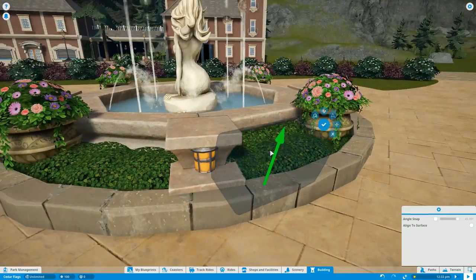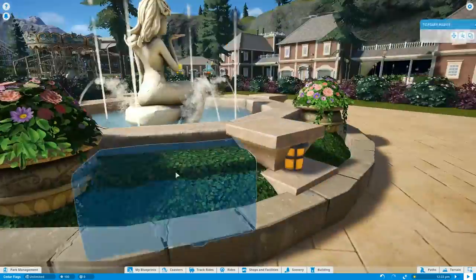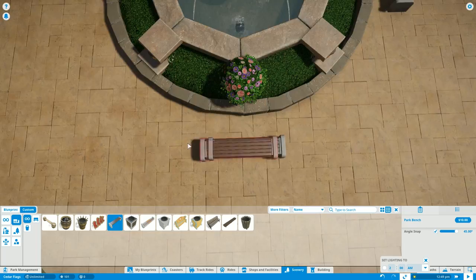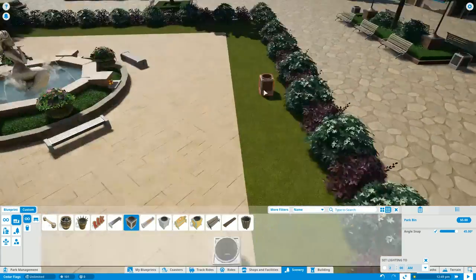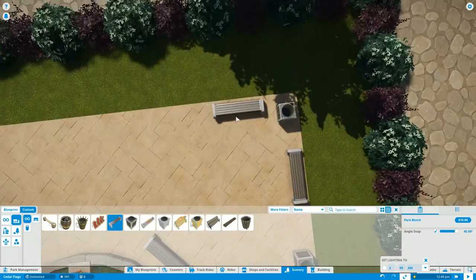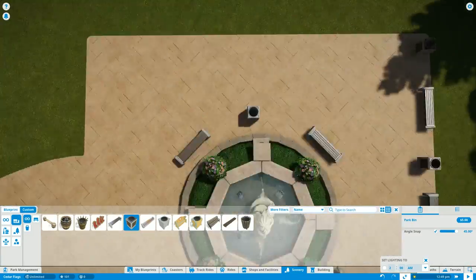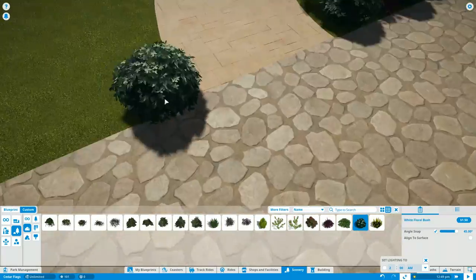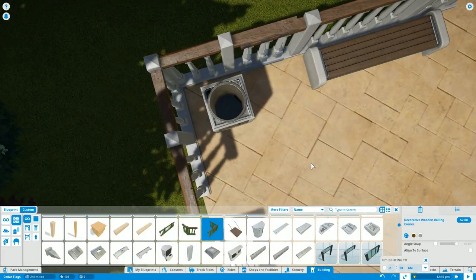We're filling out the rest of the fountain with more green space — the round bushes went in nicely, and the longer flat bushes filled up the rest of the space. Moving on, we're placing path decorations like benches and trash bins — path accessories, I guess. There's really not much of a selection of trash bins or benches at this point in the game, but hopefully we'll get more in the future.